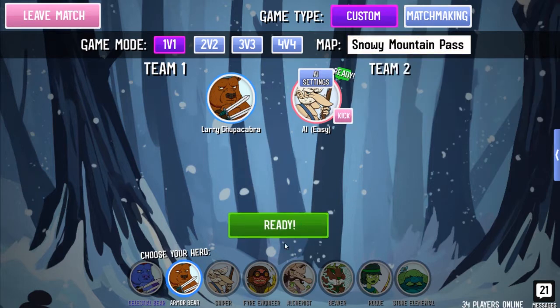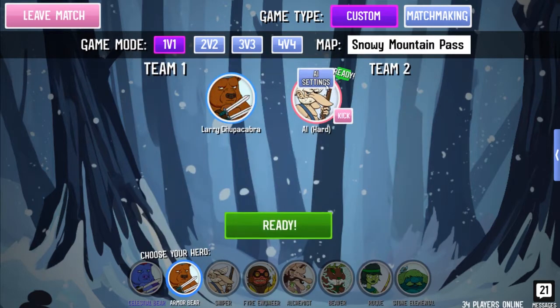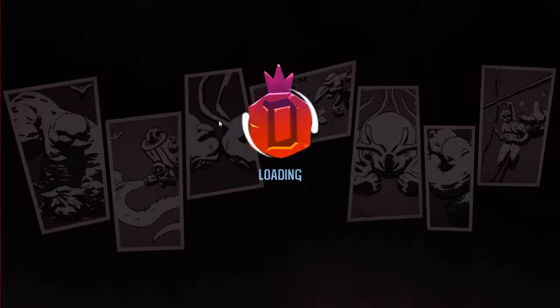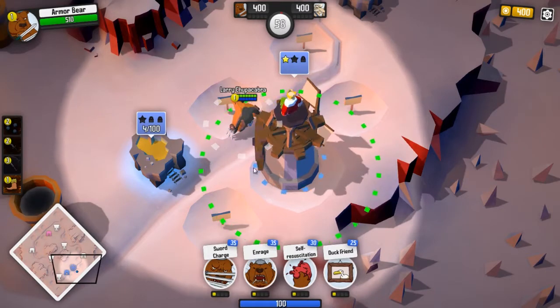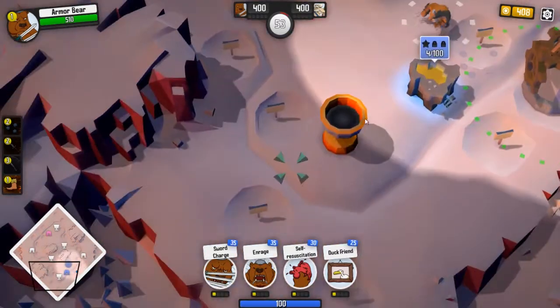Let's go play the snowy mountain pass, just because I know the AI actually knows what to do there. We'll see if I get the crap kicked out of me by a robot, which is entirely possible. But as you can see, there are still quite a few bugs here and there — not glaring ones that make the game completely unplayable, but they're around.